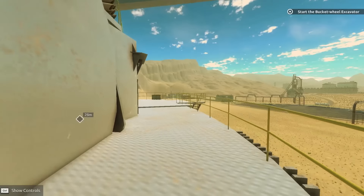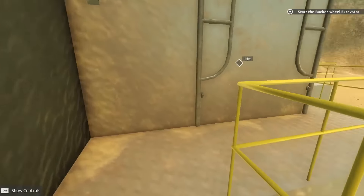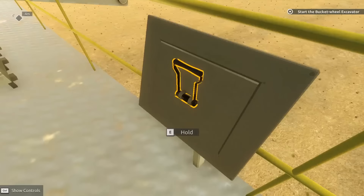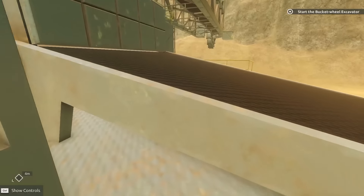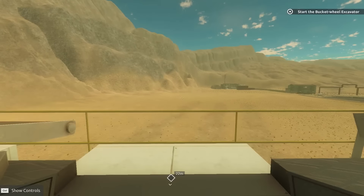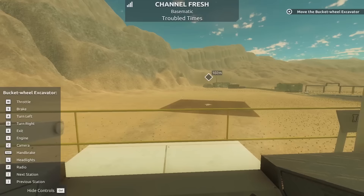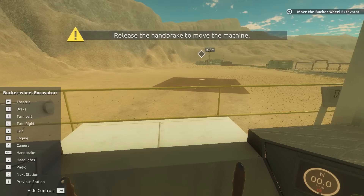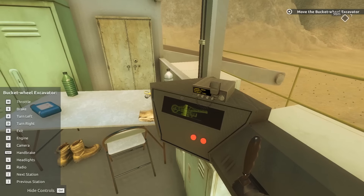I kind of find it hard to believe that one guy would control this entire machine, but here's the cabin. We need to get inside that room. And so now we can show controls. We turn on the engine and now we have to get that over to there. I have the handbrake on. So we're now moving. We're a big honking machine.